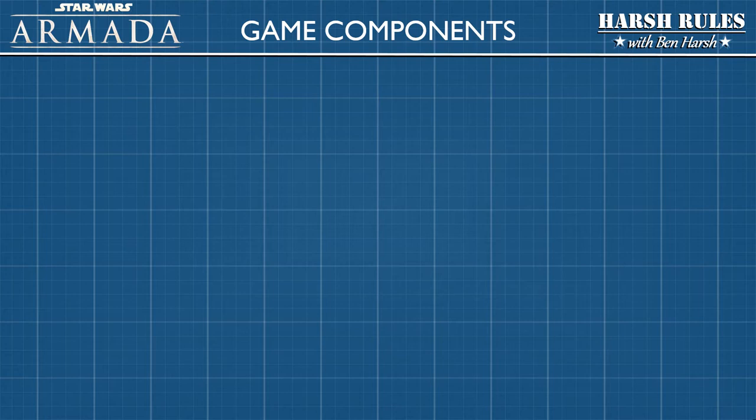Let's briefly discuss the game components we've covered thus far. Star Wars Armada's main game components can be divided into three groups: Ships, Squadrons, and Upgrades.